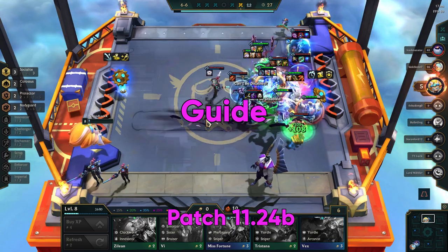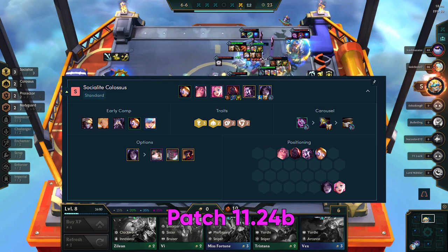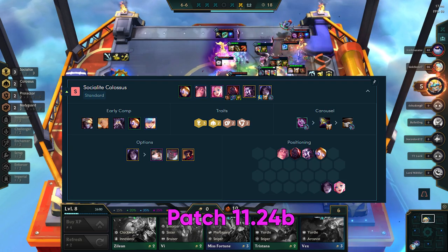In patch 1124b, this socialite build has reached the top in popularity and is a new S-tier build. The build offers high survivability with Colossus and high damage using Kaisa's new meta items.